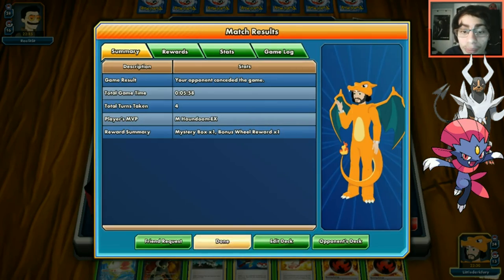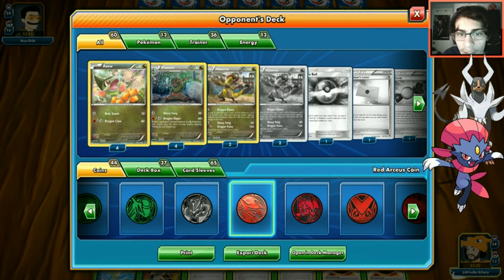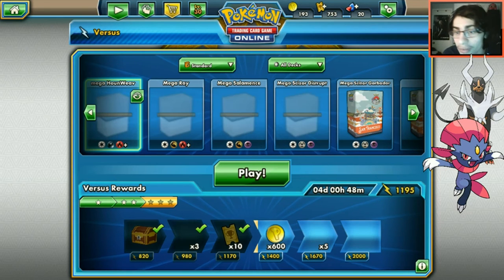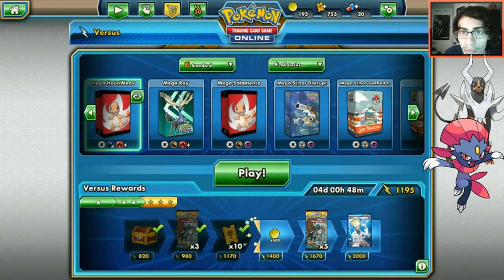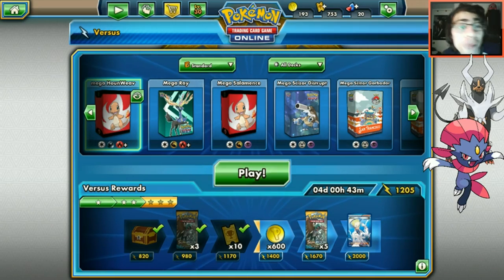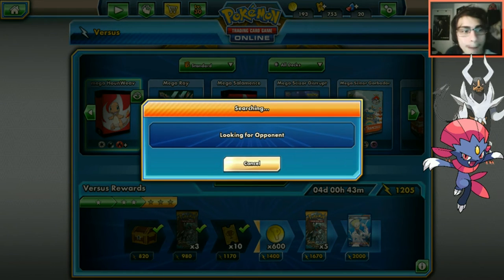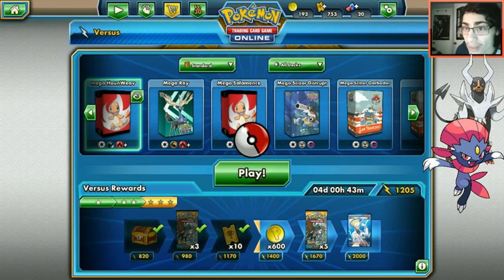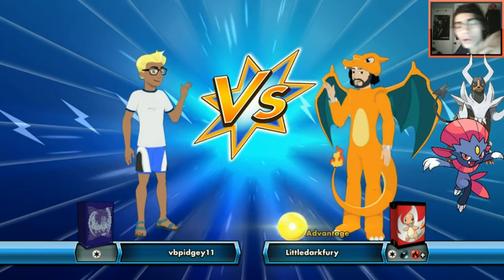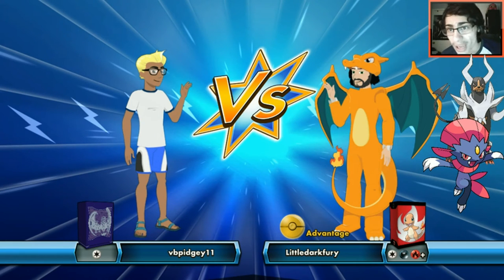It was four straight Garchomps - a lot! We're getting close to buying another Sun and Moon pack. Houndoom just doesn't give up. We want to play against an EX deck to show off taking a one-hit knockout, or a grass deck like Lurantis or Decidueye specifically. Next match is colorless - maybe an Aerodactyl deck? Could also be Mega Rayquaza.